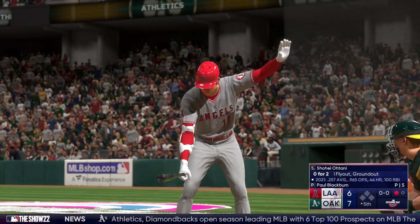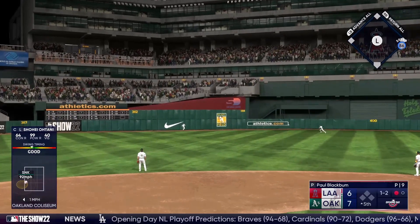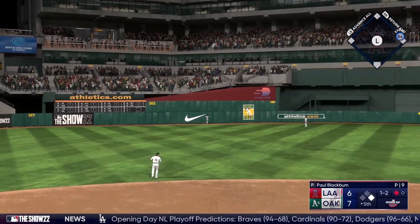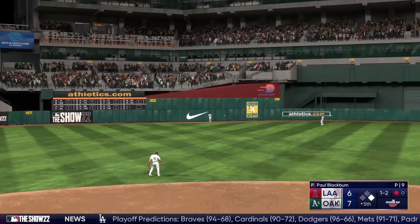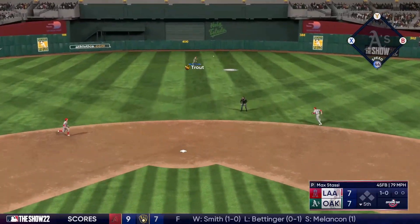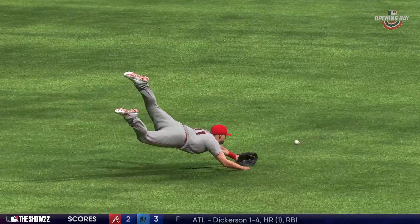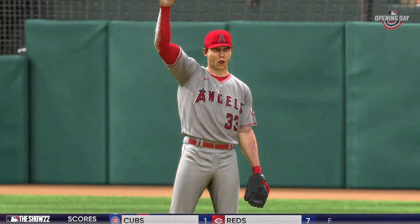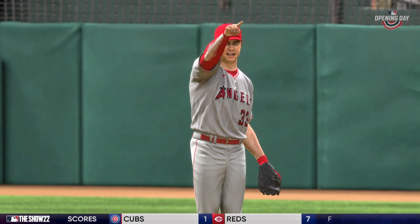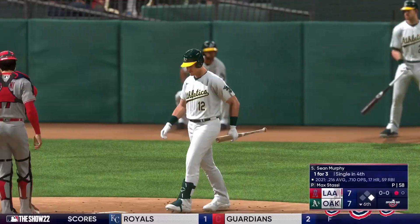Shohei comes to bat and does Shohei things — of course he gets a home run. I was kind of hoping I'd get completely blown out so I'd only have to narrate like three innings and call the mercy rule, but it's somehow a nail-biter. We're tied 7-7 in the fifth. Trout saves another single with a spectacular catch — just a ridiculous grab. Stassi's pumped about it, realizing he might actually get a win on the mound. And we actually get two more outs without allowing any runs.